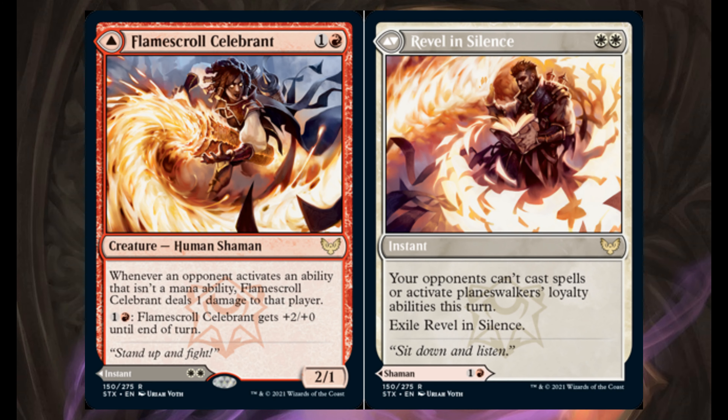This is one of those modal double-faced cards. So you can choose to play Flame Scorn Celebrant, or you can choose to play Revel in Silence — for 2 white. It's an instant. Your opponent can't cast spells or activate planeswalker loyalty abilities this turn. Exile it.